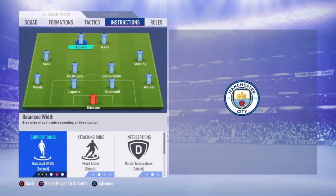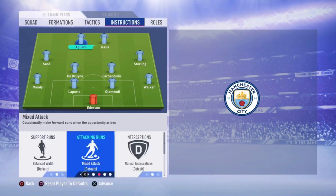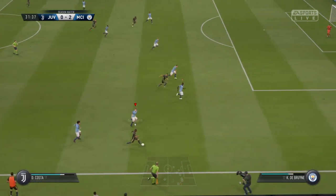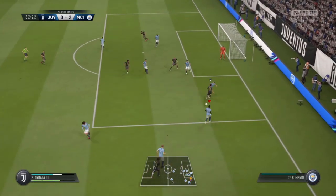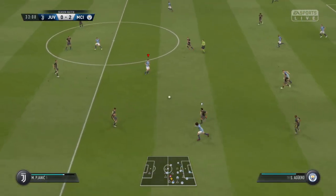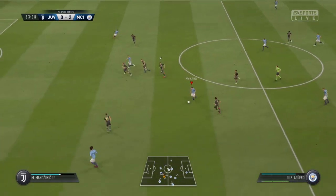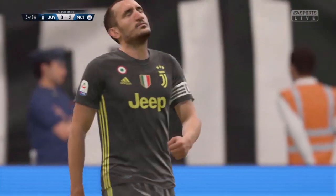Then we go to Aguero. Aguero is just default — he is a bit like the target man of this formation. With the default instructions he is almost always available to play the ball to, and you can make combinations between Jesus, Sané or De Bruyne. Then we have Gabriel Jesus — the only instruction for him is get in behind. He doesn't have that much space but he's fast enough, and he makes some lovely runs. Aguero is the target man you play the ball to, and Jesus gets in behind and scores goals.